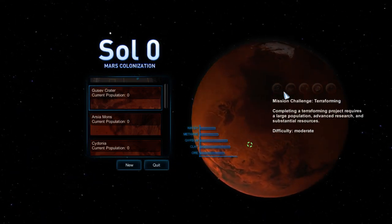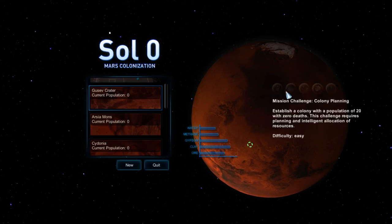All right, so colony planning. The first one is colony planning — establish a colony with a population of 20 with zero deaths, requires planning and intelligent allocation of resources. Complete a terraforming project. Develop a colony with a population of 100. Scientific progress — complete three upgrades.